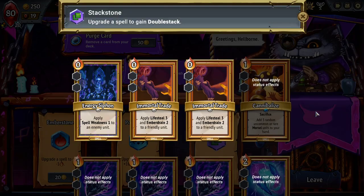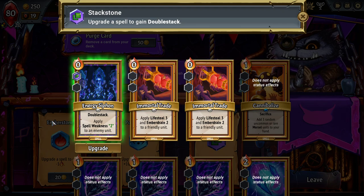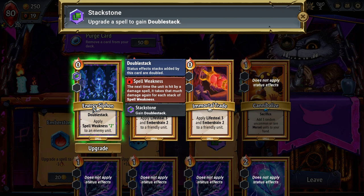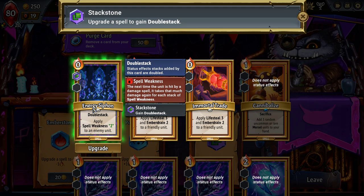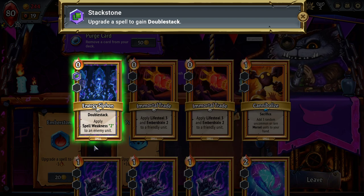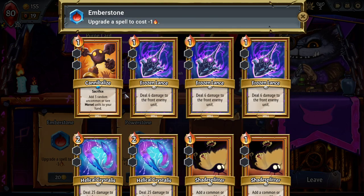Double stack — I guess that double stacks to 2. Spell Weakness 2 means next time the unit is hit by a damage spell, it takes that much damage again for each stack of Spell Weakness. So this would be triple damage on my next Helical Crystals.